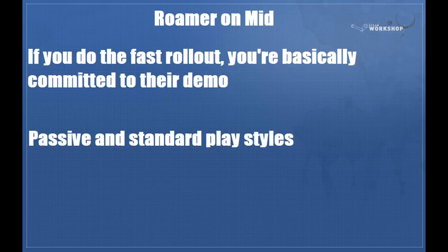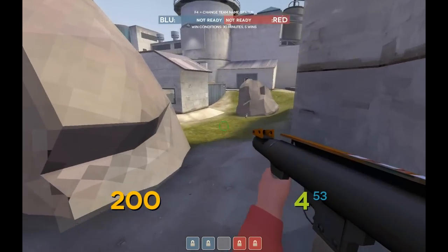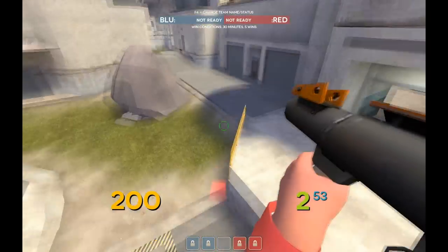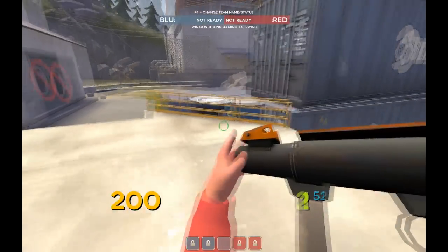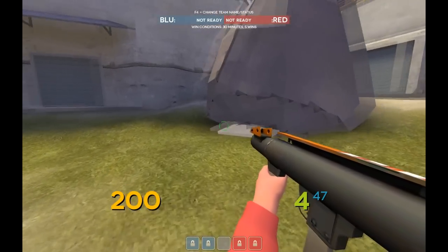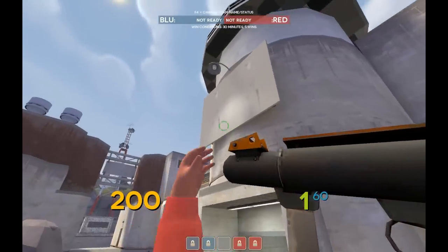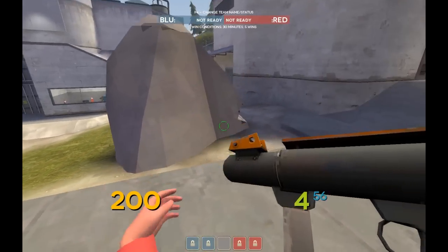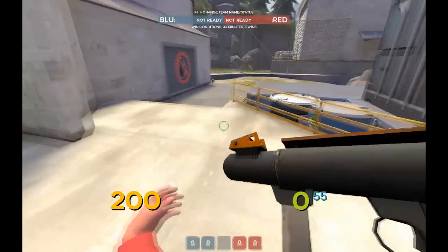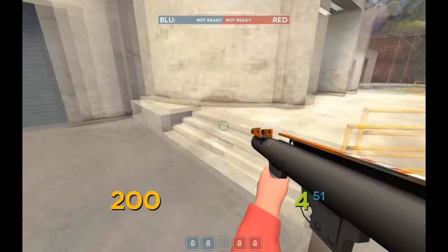For the roamer at mid, I'll go over passive and standard play styles. If you do the fast rollout you're basically committed to their demo. In the standard way, the easiest thing to do is just know whether your team's going right or left. Assuming right, just jump onto their demo — you can even do a double jump. If you go left, an easy option as roamer is to just jump off the rock. You can also do a double jump off the structure, or various other jumps if that makes you happy.